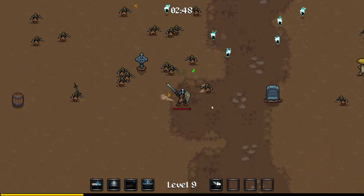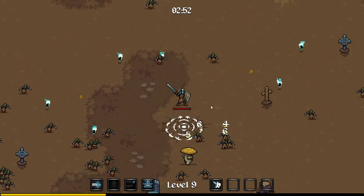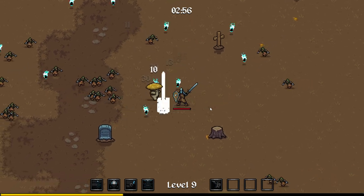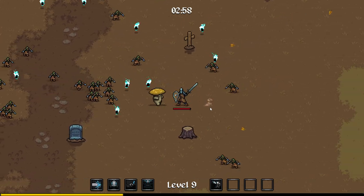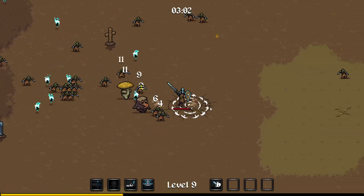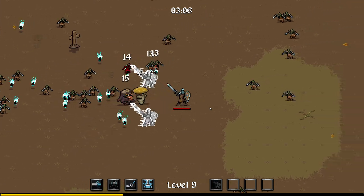Trying to plan our attacks around what enemies are nearest is going to be a little bit tricky. Our Mushroomy Boys here are like our biggest, toughest enemy. Whoa — that stump just came to life! That scared the crap out of me.